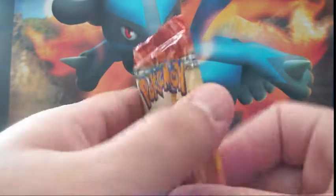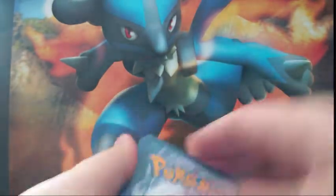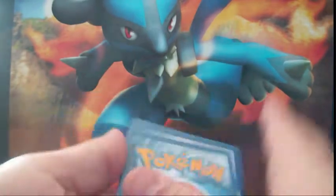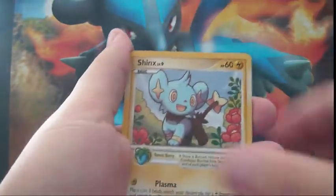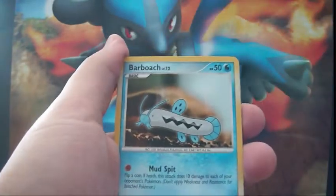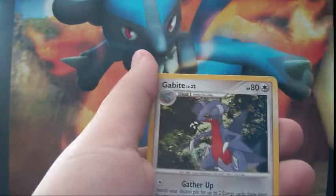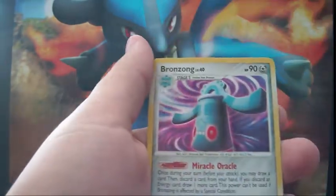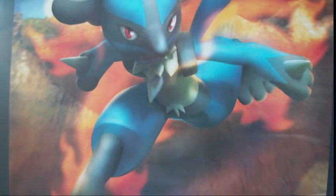Alright, Mysterious Treasures. We got a Gible, Surskit, Shinx, Vulpix, Barboach, Sheldon, Bayleaf, Gabite, Reverse Kricketot, and a Holo Bronzong. One holo — I already have that, so if anyone wants it, it's up for trade. Alright, time for the good packs — the two Platinum packs.